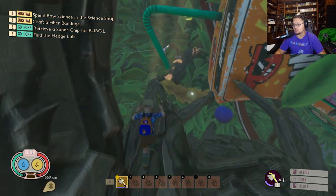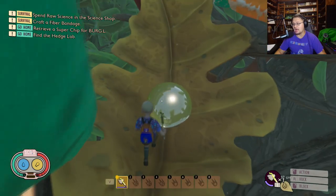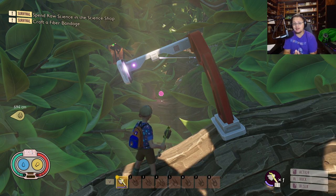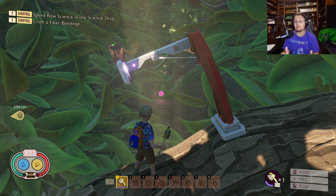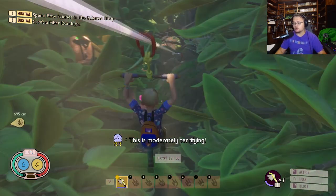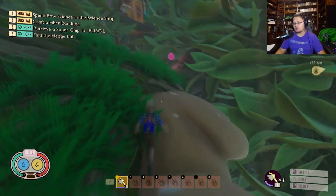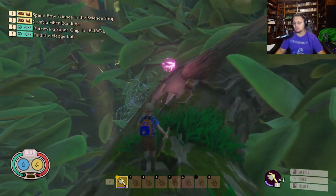Jump up on top of these mushrooms and grab yourself a dew drop - it's food and water, so grab that little juice drop. Now you see where that raw science spot is right there - that's where you want to drop off the zipline early. You don't have to drop off early but it's a little bit faster. Technically the zipline ends right here, but this is the area you're looking for.